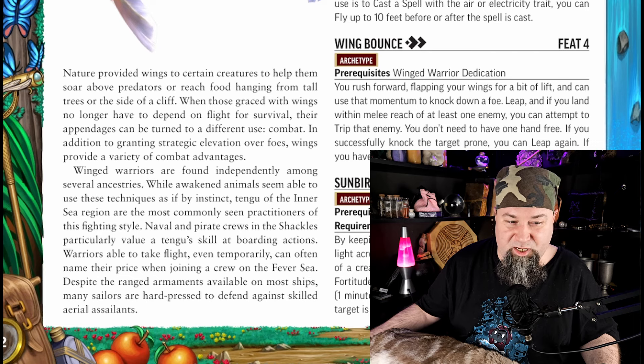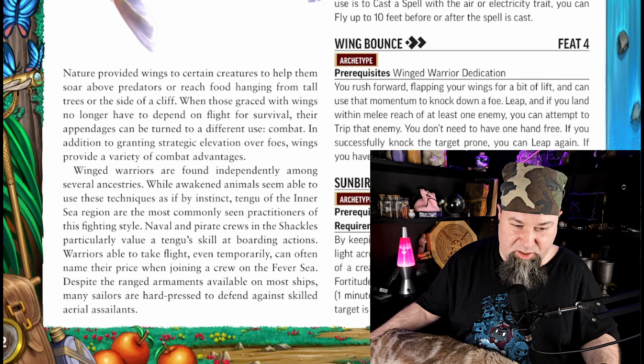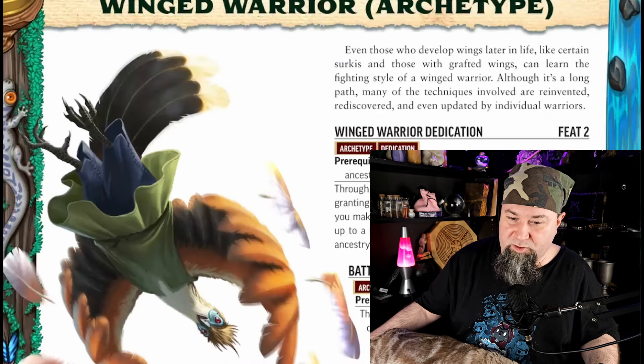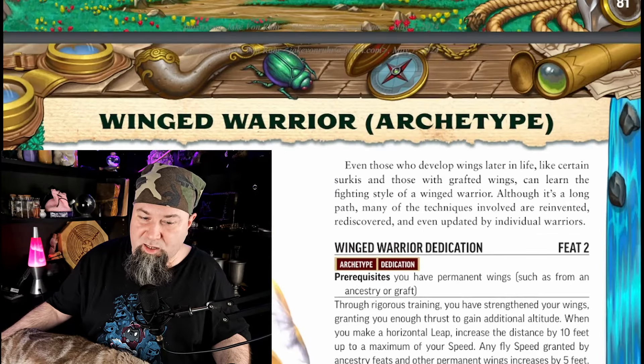Naval and pirate crews in the Shackles particularly value a Tengu's skill at boarding actions. Warriors able to take flight, even temporarily, can often name their price when joining a crew on the Fever Sea. Despite the ranged armaments available on most ships, many sailors are hard-pressed to defend against skilled aerial assailants. Even those who develop wings later in life, like certain Serkis and those with grafted wings, can learn the fighting style of a winged warrior, although it's a long path — many of the techniques are reinvented, rediscovered, and even updated by individual warriors.